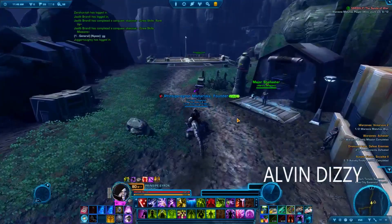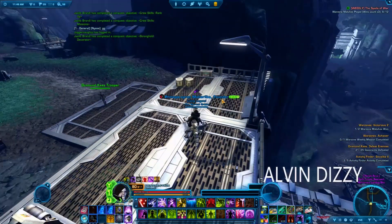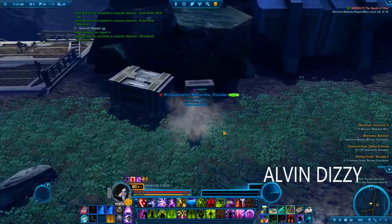You can see here Major Shellaster, a Heroic Mission Quest Giver. This is a Mercenary Landing Site, a Heroic Area. To get the Datacron, we just need to jump at this crate.